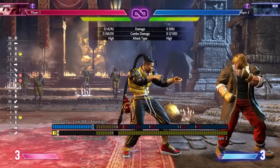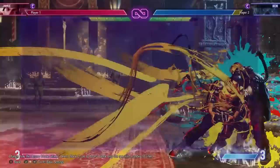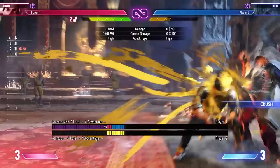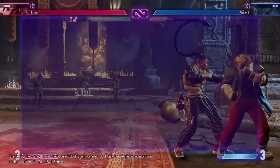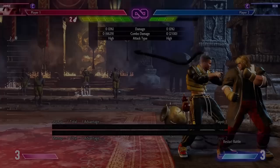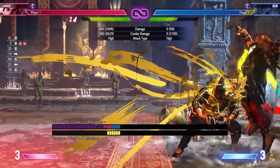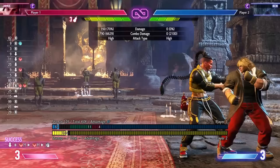One last thing: drive impact in the corner, whether on block or on hit, grants you a drink. On hit, follow up with standing medium punch into sweep. On block, crouching light punch seems more consistent. So if the drive impact hits, go for medium punch; if it doesn't, go for light punch. Or if you don't want to think about it, just go straight into sweep regardless — it works either way.